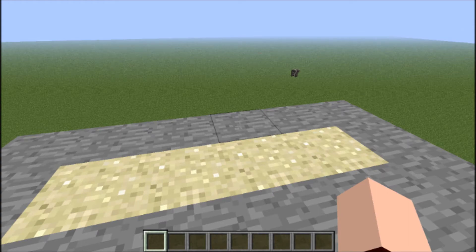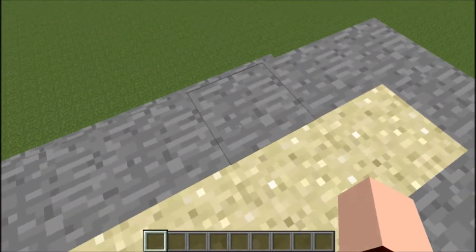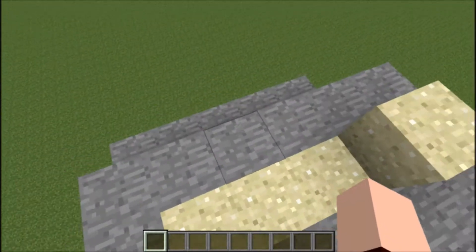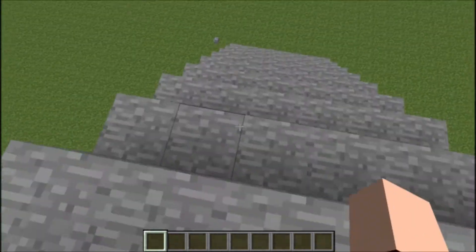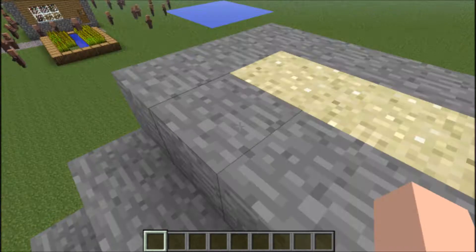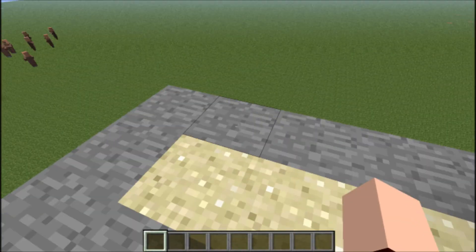Let's just watch these blocks for a little bit. As you can see, what they do is completely random, and you see this big mountain here that this is built into — you don't even really need anything this big. Note, the higher you make it, the more randomization there is.